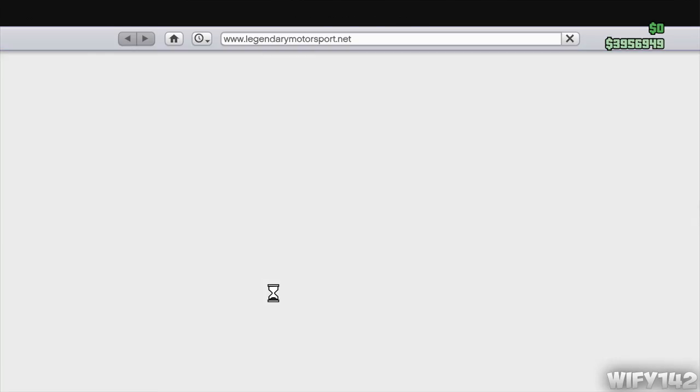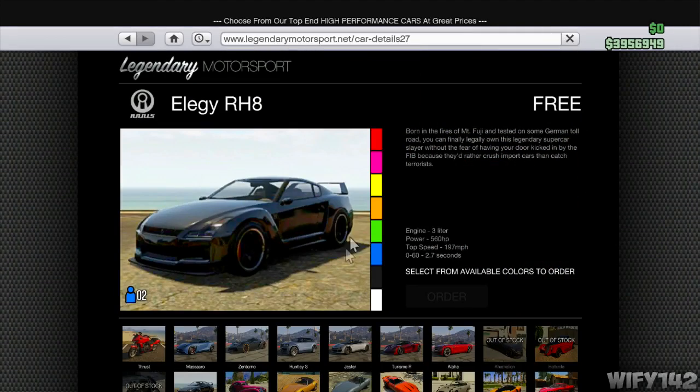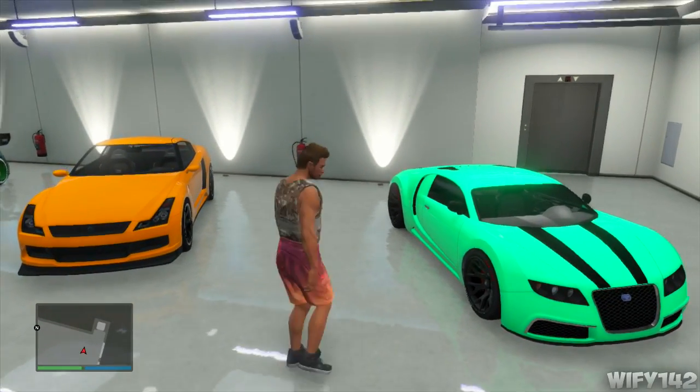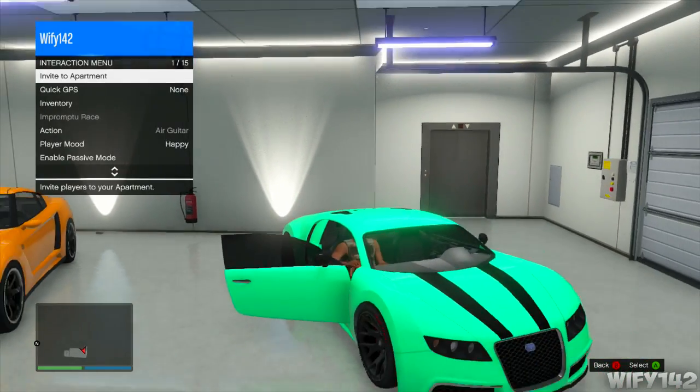First of all, go on your phone, go on the internet, go on Legendary Motorsport, and buy the Elegy RH8. This is a free car you get with Social Club, so sign up for that and you'll unlock this car. Buy it and put it in your garage - the same garage as your Adder or your expensive car.